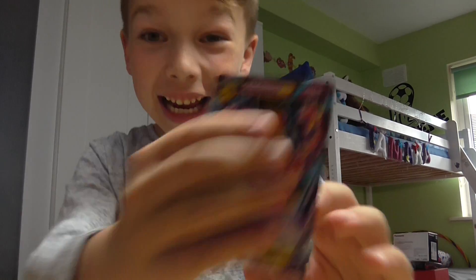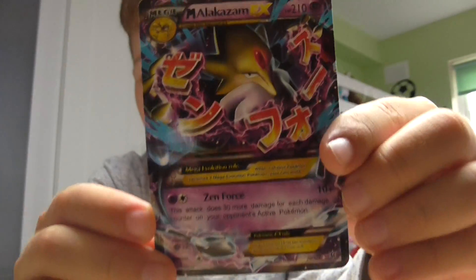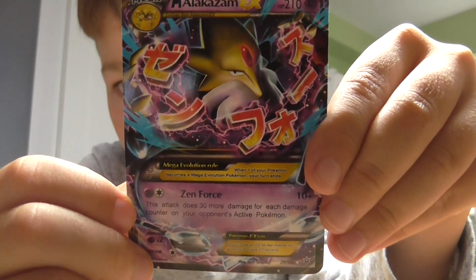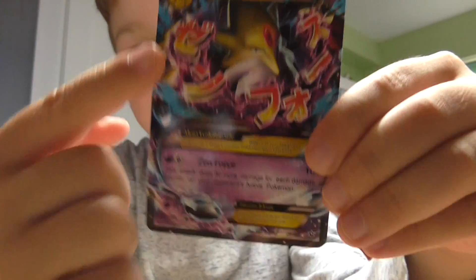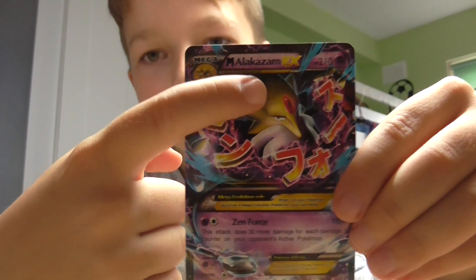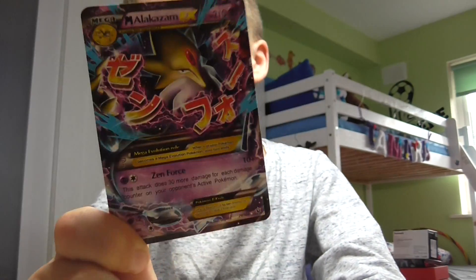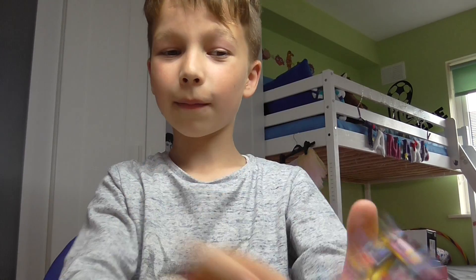And our next card is a Mega Alakazam EX! Look at that artwork — it's epic. If you can read it right there, 110 HP. Mega Alakazam EX, which is on your writing of course because it's a Mega. That's only for our first pack, and that's actually really good.